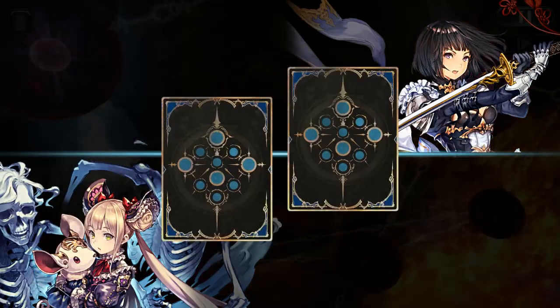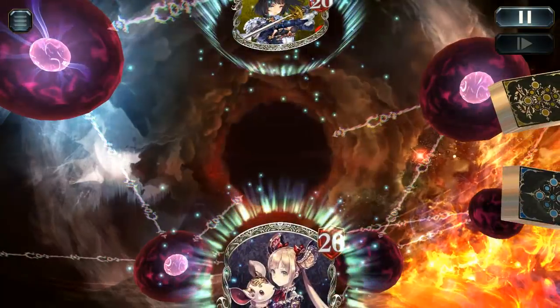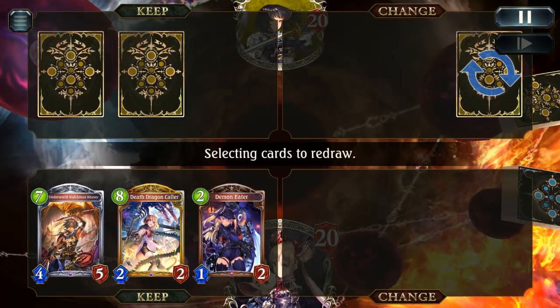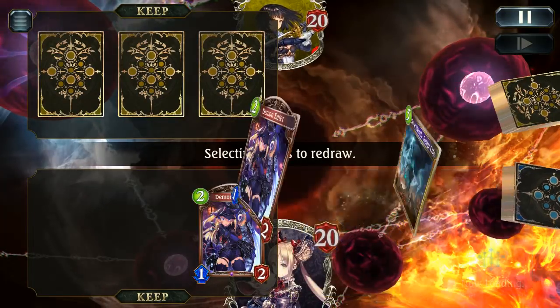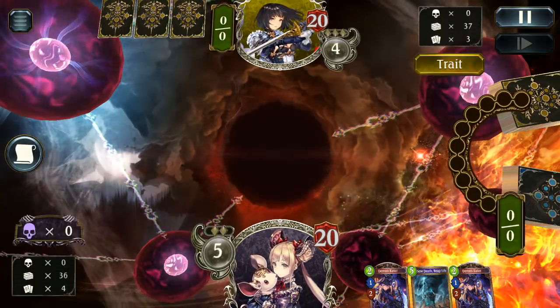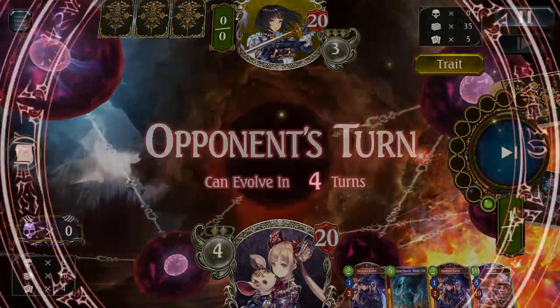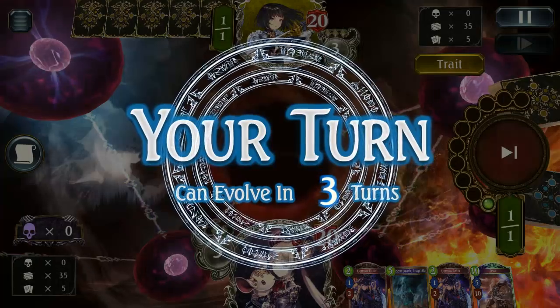Our first matchup is against Sword. Sword is just one of those matchups where if you get severely out-aggroed it's a little hard to come back, but if you can control that early game pressure and make it to the turn five to seven range, you can usually control the board enough to really get to your Zeus turns, which will then allow you to swarm quite hard.